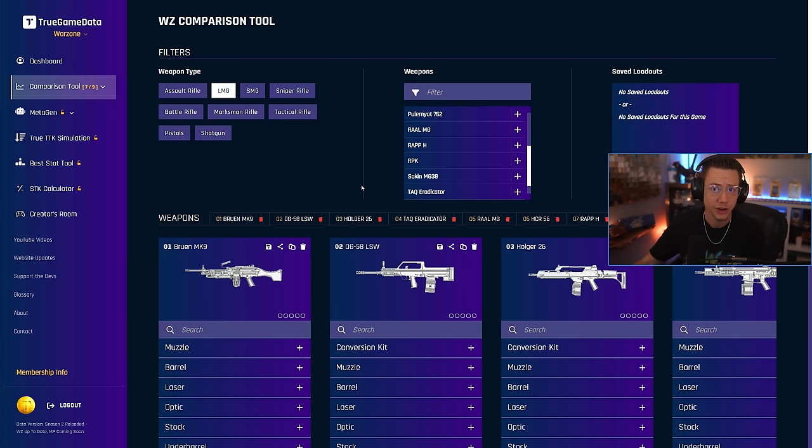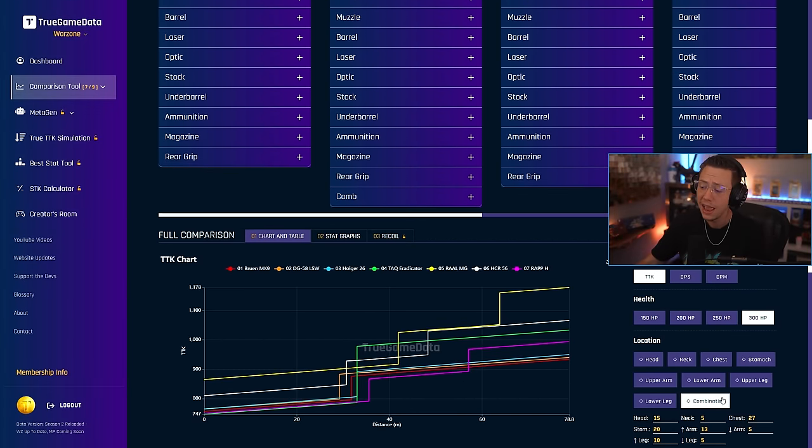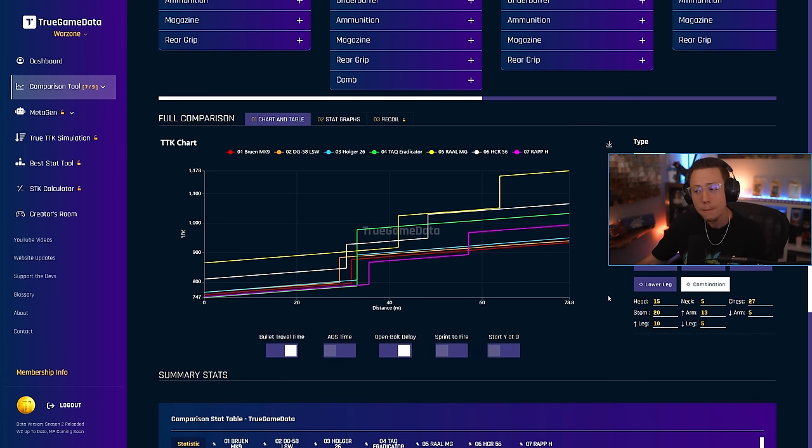We've got a handful of those top tier LMGs. We know the Bruin, the DG, and the Holger are absolutely nuts. The Eradicator is a popular choice because it's pretty versatile. There's been some talk of the Rallon — we obviously know this was great back in Warzone 2 but it's fallen off some. The HCR has almost felt borderline. And the Wrap — that's the one I've got my eyes on today. Because when we look at 300 health, full armor, full plates, and combination shot TTK, we get a very interesting graph. Our bright pink line is our Wrap H here.